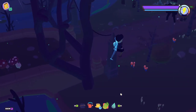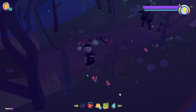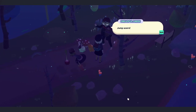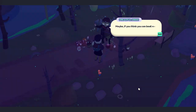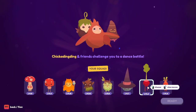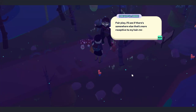What's over this bridge? It's quite large. Why is he standing there just with his arms up when no one's even around? What do you want? Jump scare! Wow, you really got me. No thanks. Could you practice that somewhere else maybe? Maybe if you think you can beat me in a dance battle. Yes, I think I can. Who should I take with me? Oh, he's ready to go — look at him. Fair play. I'll see if there's somewhere else that's more receptive to my hair-raising haunting.